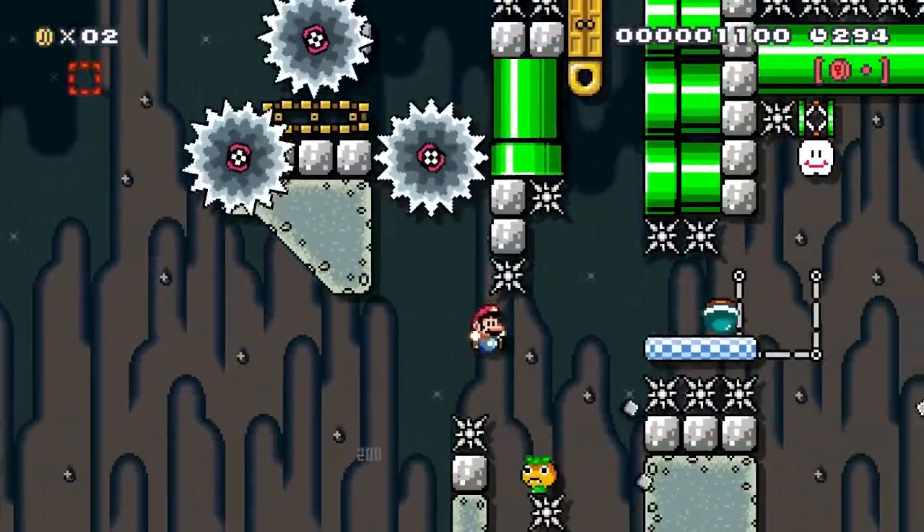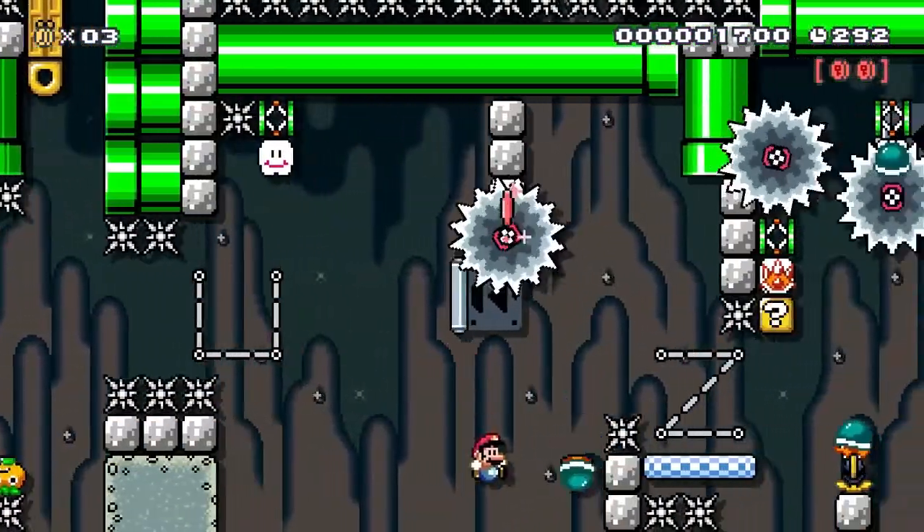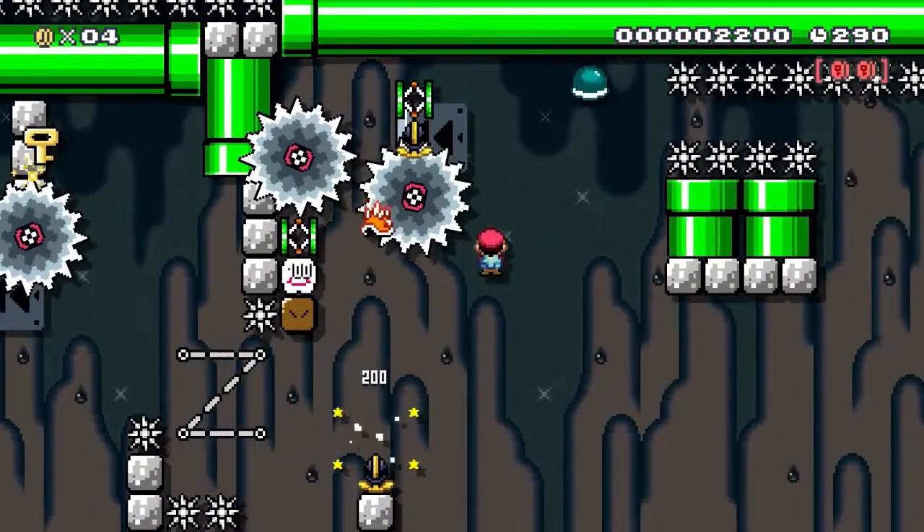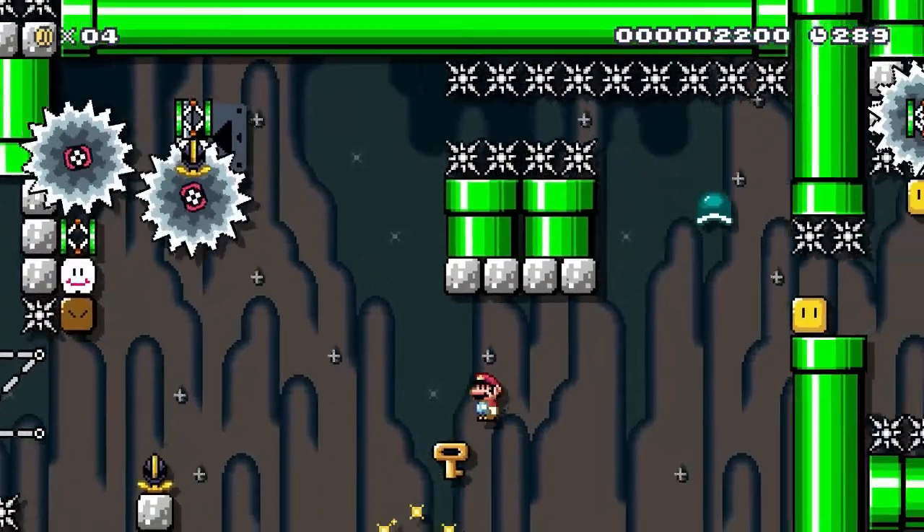Then I land on the stump and do two tricky shell jumps. Then I hit this question block that makes a spiny knock the shell up into the spring, and then I can bounce off the spiny, and then the shell in midair.